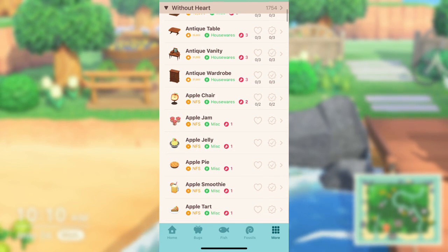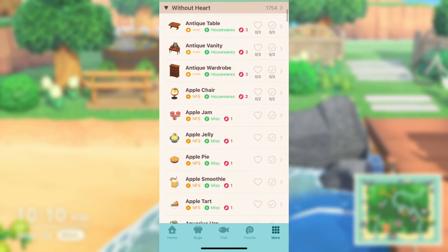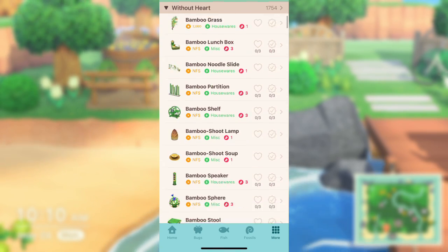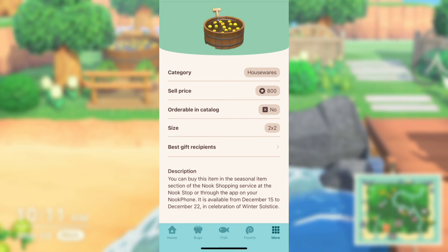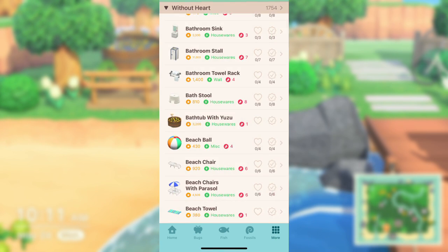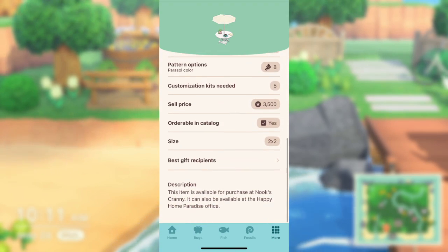In the Travel Guide app, you can scroll through or search for a specific item. When you click on an item and scroll to the bottom, it shows you exactly how to obtain it. There are so many times I can't remember if something is a DIY, from Nook Shopping, from Nook's Cranny, or a seasonal item — this tells you all the ways to obtain it. It also shows all the different customization options and variations an item comes in. I highly recommend this app.